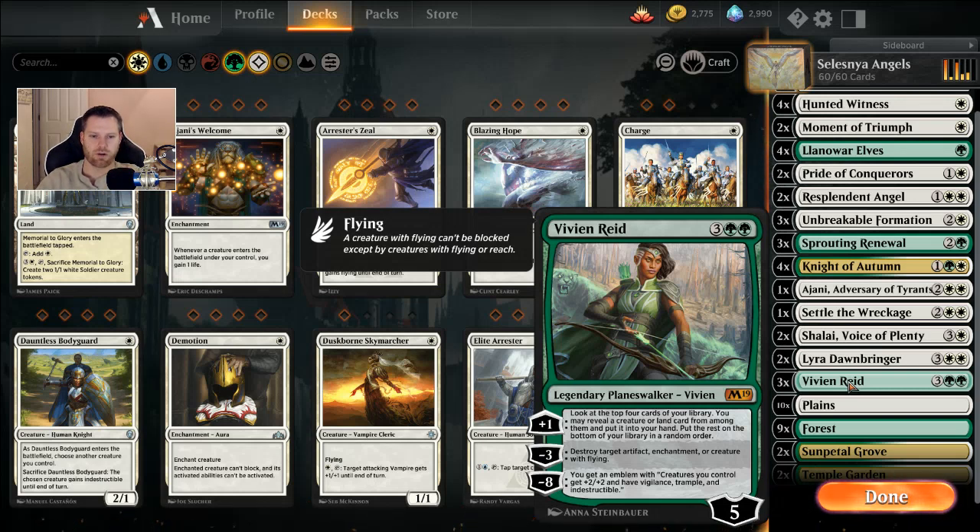Vivien's minus three destroys a target artifact, enchantment, or creature with flying. Her minus eight is a total game ender — creatures you control get plus two, plus two, Vigilance, Trample, and Indestructible. If you get that off and your opponent doesn't quit, you just watch the attack happen and they go down to negative one hundred. It makes me very happy to see that.